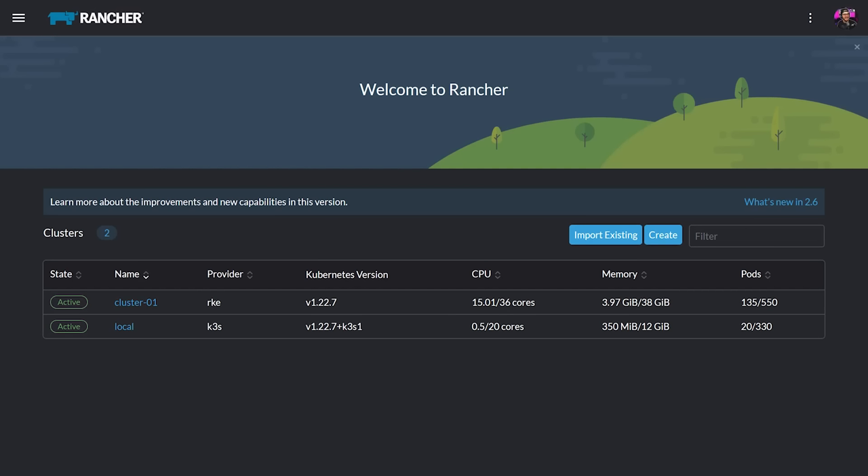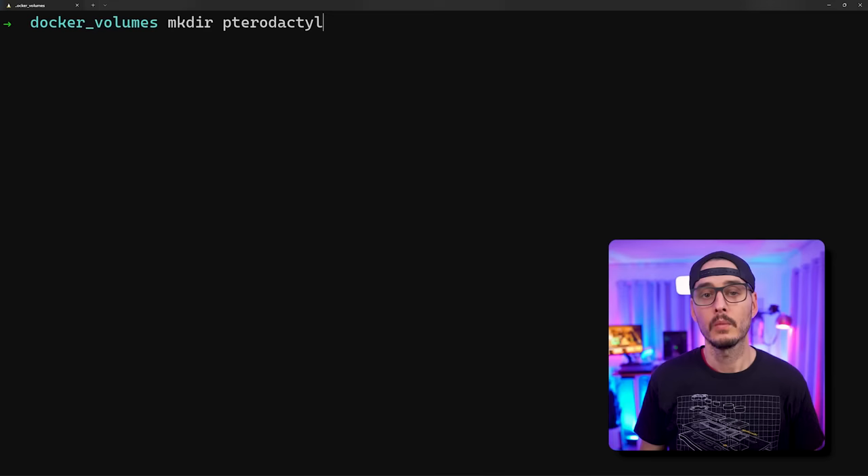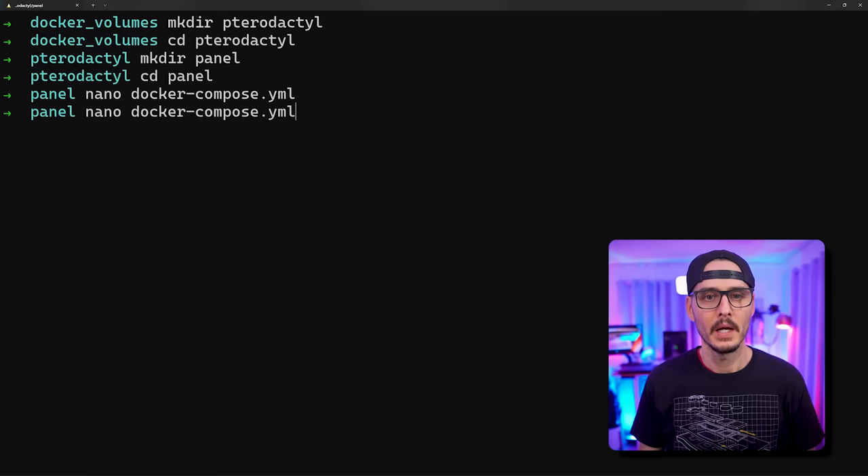What do we need to get started? We need two servers, both that can run Docker — one for our panel and one to run all of our game servers. If you're running containers already somewhere like Portainer or Kubernetes, that works great for your panel, so all you need is another server to run your games. We'll remote into our first server — the one running the panel — and create a folder for Pterodactyl, then a folder called panel inside it.